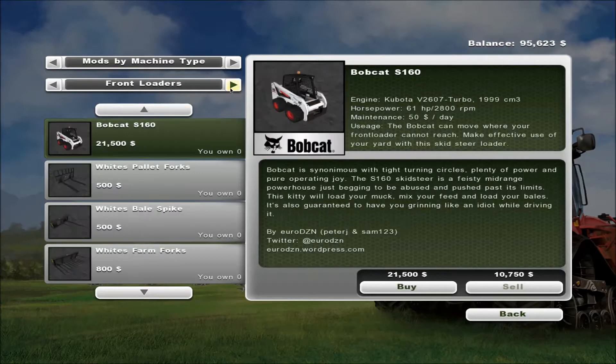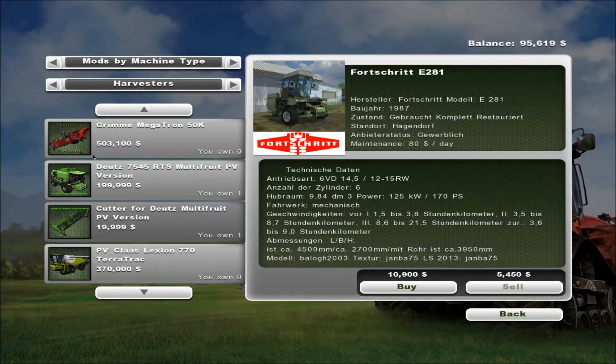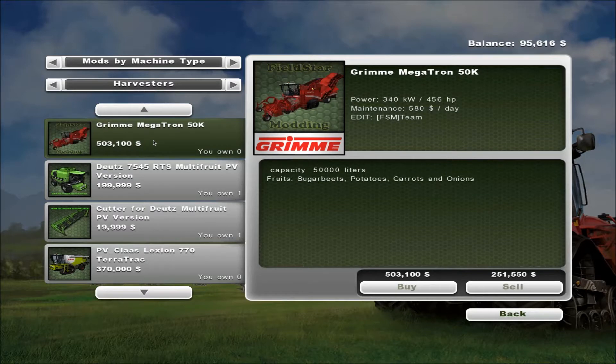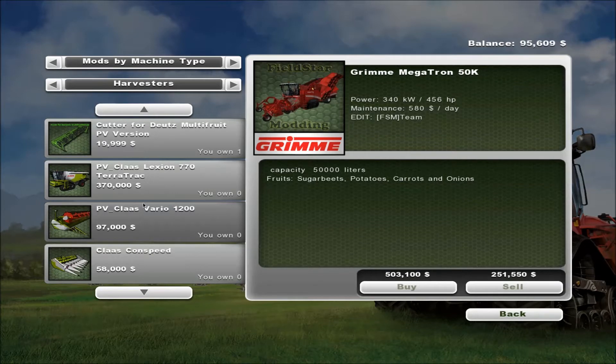We've also added the Grimm Megatron 50k — this is for doing our root crops like sugar beets, potatoes, carrots and onions, so we'll have to buy one of those right away. They didn't have the Starscream version? No. Dang it. Yeah, disappointed — they're going to have to come up with one for Optimus as well now.